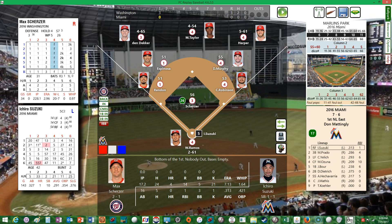Ichiro Suzuki leads off against Max Scherzer. Scherzer has had a rough start — record of two and one, but with a lot of run support. In 17 and two-thirds innings, he's allowed 24 hits, four homers, 14 runs, five walks, and 21 strikeouts, with an ERA of 7.13 and a WHIP of 1.64.